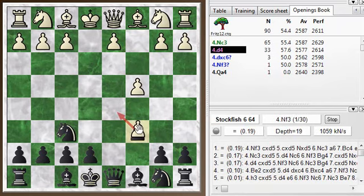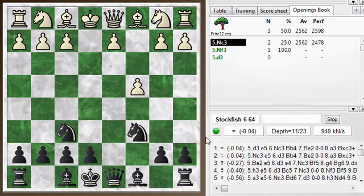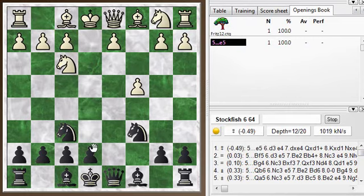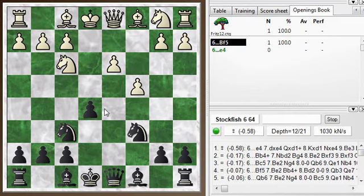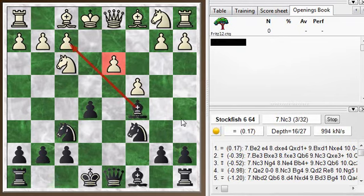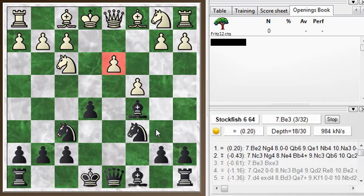If white wants to hold onto the pawn, he takes — which you'll see is not a recommended move here. And then you can take back with the knight, and this is a good gambit for black. If we go on a few moves, say he develops a knight, you can put a pawn on e5 right away. He plays d3, and then you get a bishop out. You get a great diagonal for the bishop, a backwards d-pawn to attack, and ideas of the knight coming in. In general, if white tries to hold onto that pawn, it's quite a good gambit for black.